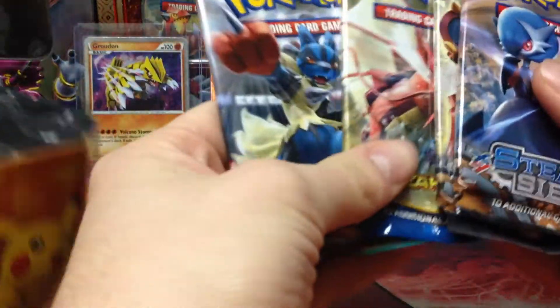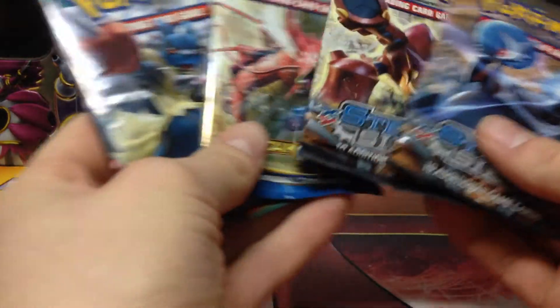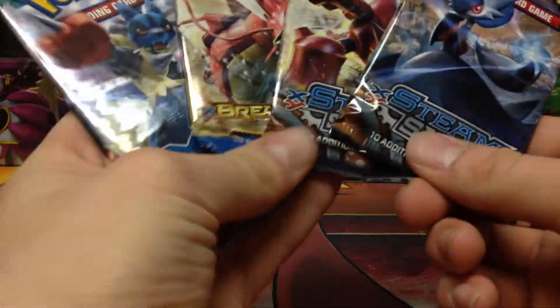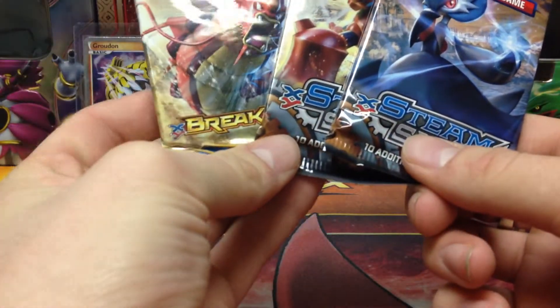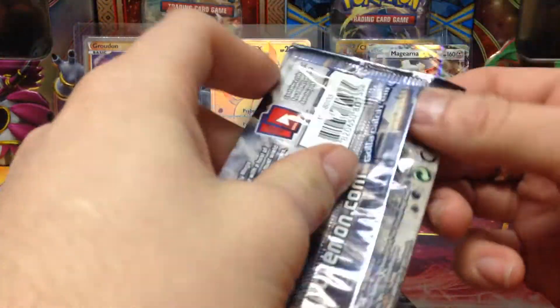And then you get four packs. What do we get in this one? Oh, another Furious Fist. Breakpoint and two Steam Siege. I picked on the Pikachu tin, so I'll actually pick our pack on this one. Take Furious Fist and Steam Siege. Okay, so I'll start with Steam Siege.